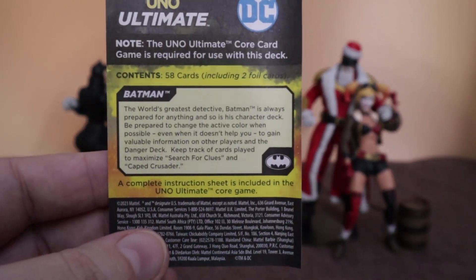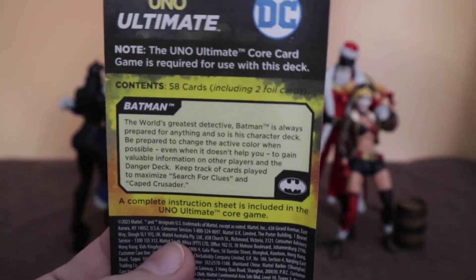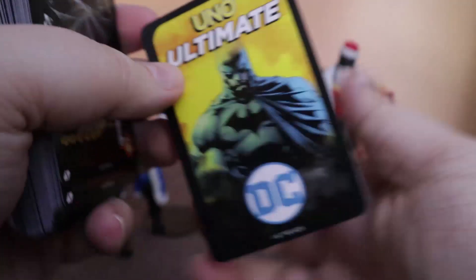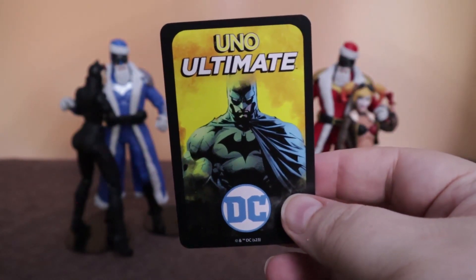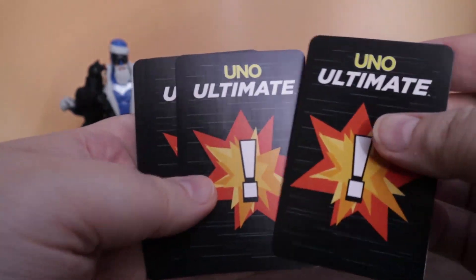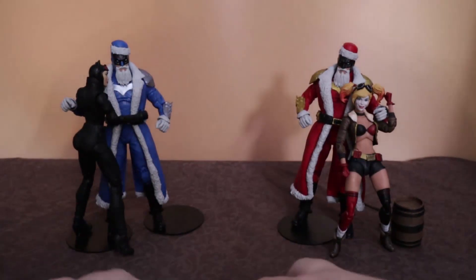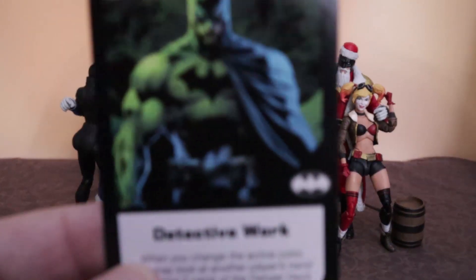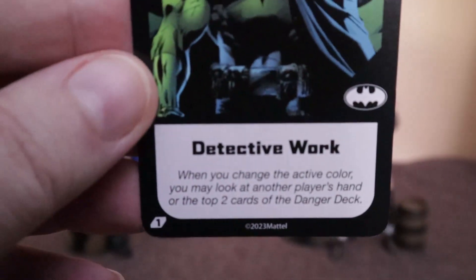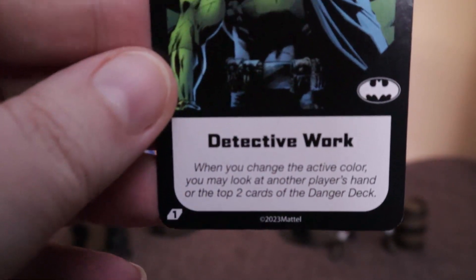Here's a little bit about Batman — the contents and what Batman is: the world's greatest detective. Here is the deck, and here's what they're going to look like on the back so you know whose character deck is whose. You'll have their main cards and then the danger deck cards that get shuffled in with every other character. Now let's look at Batman's character card: 'Detective Work' — when you change the active color, you may look at another player's hand or the top two cards of the danger deck. I could see some good use out of that!